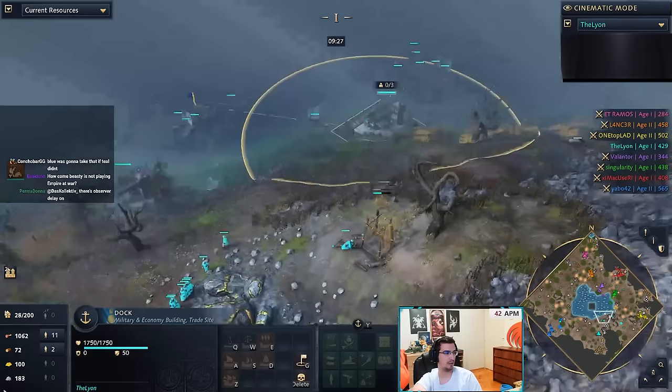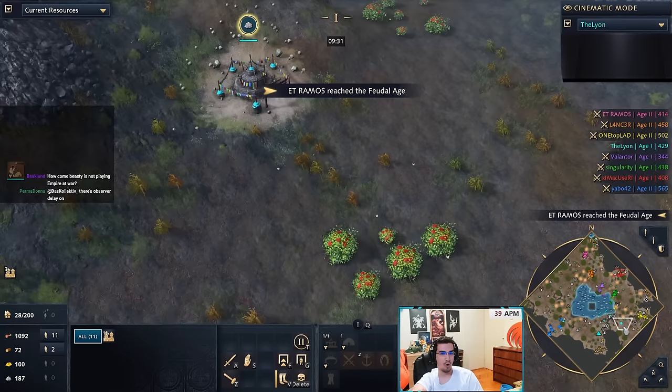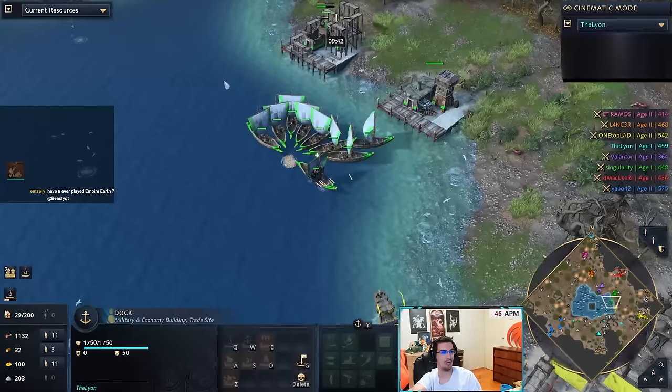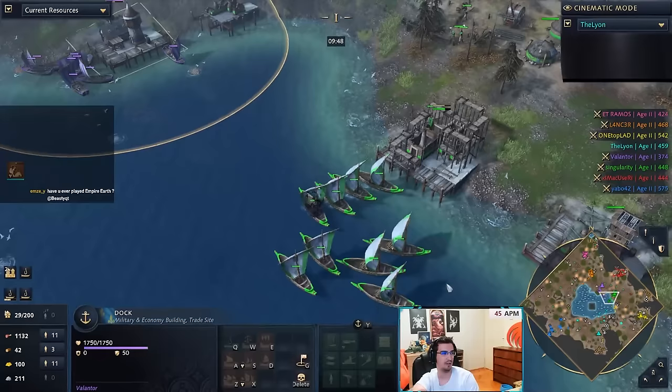Mongol also had no gold — well, there's gold here. He has Ger, so he can upgrade the dock. Now Yellow is attacking Malian, and Malian is also getting attacked on land by Ottoman. This is not looking good for our brother Green — he's getting dented from two sides.